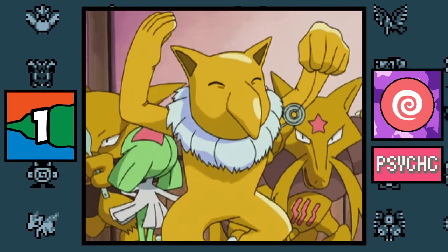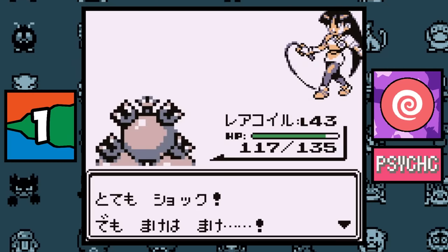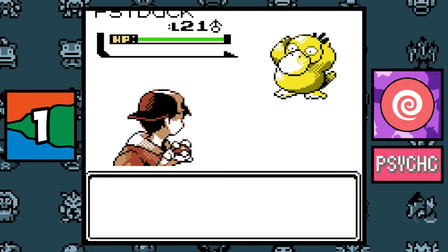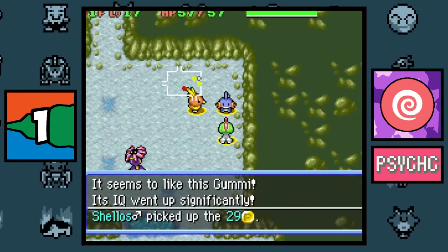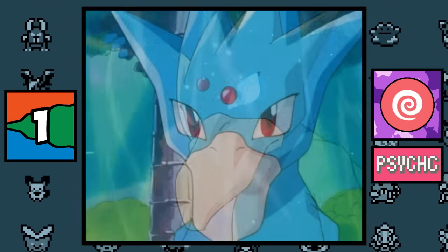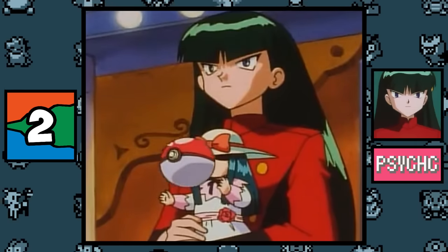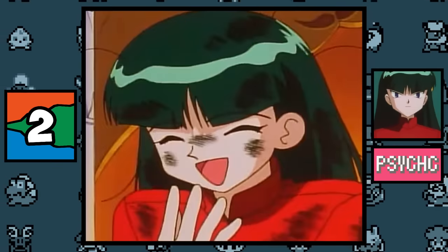Psychic type: purple, magenta, and pink would not be the best colors to represent the Psychic type — it would actually be gold. For example, Sabrina's badge in Japanese is called the Gold Badge, the Drowzee, Abra, and Psyduck lines all reference the Psychic type through their gold color, and in the Mystery Dungeon games Psychic type Pokémon like Gold Gummies the most. That's also why Golduck is called Golduck — gold represents the Psychic type in Japanese.